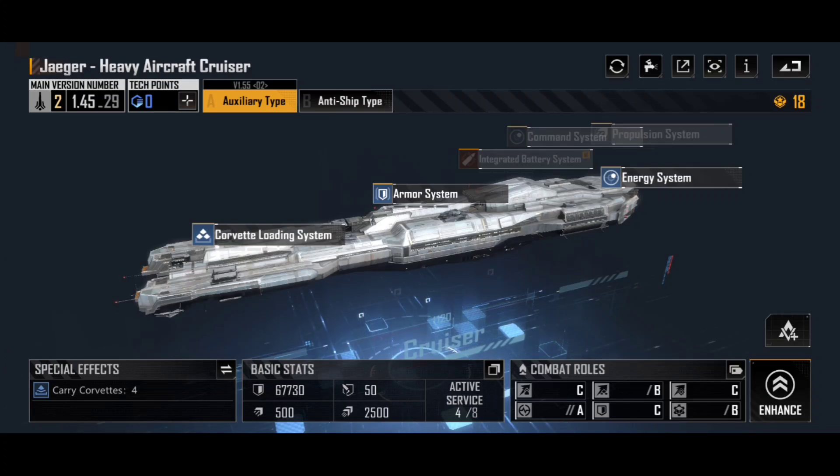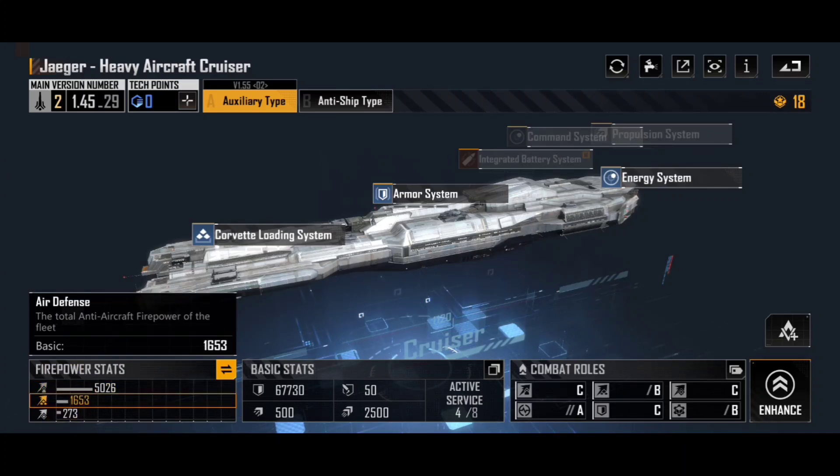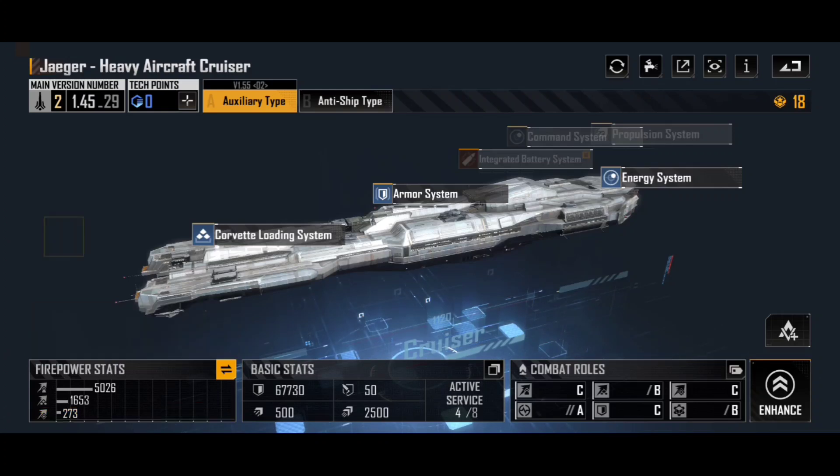Of course, that is not all there is to this. If we move across, we've got firepower that is sort of destroyer tier against anti-ship type — 5,026 — with 1,653 air defense, which isn't much at all, and a rather pitiful 273 damage from the siege fire. Of course, if you're using the Jaeger it is not the actual cruiser itself that you're worried about — it's the various corvettes that you're launching. They are going to be the thing actually pushing forward with your damage, so don't worry too much about what the ship itself is capable of.